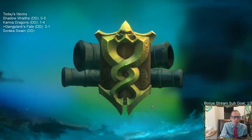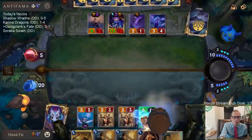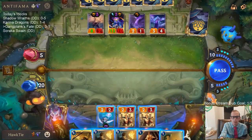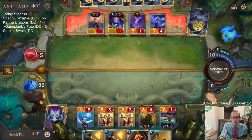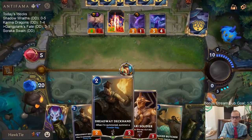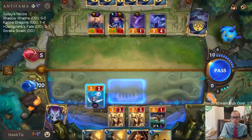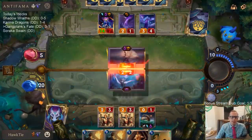So we play one Gangplank. I really don't like all these Jagged Butchers and Solari Soldiers. In a lot of these games we just end up with all these little one and two mana cards. It just feels like our deck doesn't have the top end that it should have.